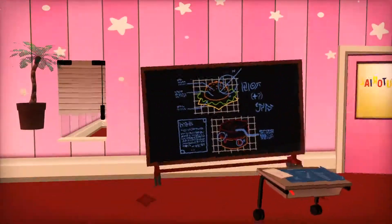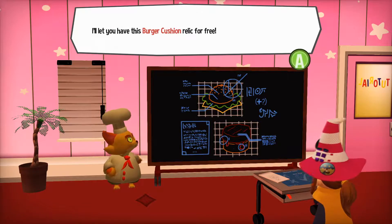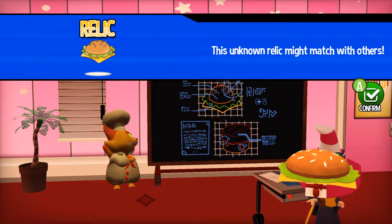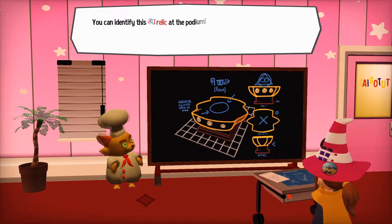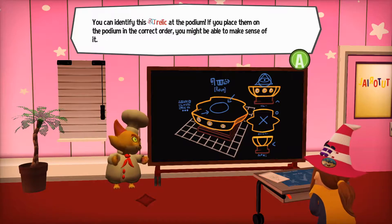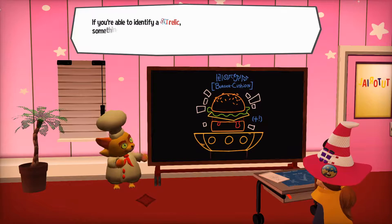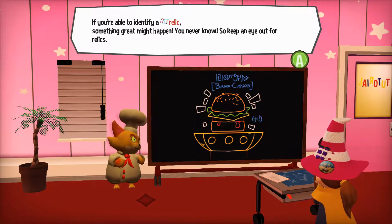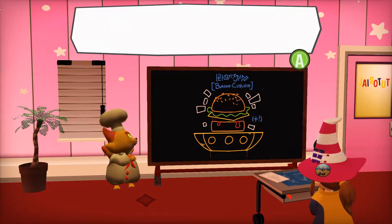I feel like I can tell the difference between grass and quicksand, Cooking Cat. Relics — I think I found some already. I'll let you have this burger cushion relic for free. This unknown relic might match with others. You can identify this relic at the podium — if you place them on the podium in the correct order you might be able to make sense of it. If you're able to identify a relic, something great might happen. I have a hamburger relic, I think.